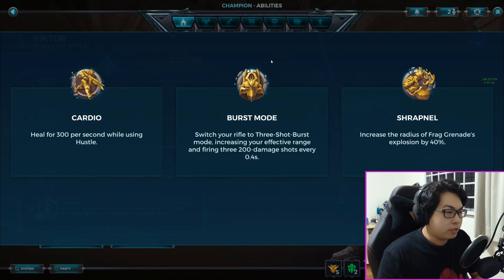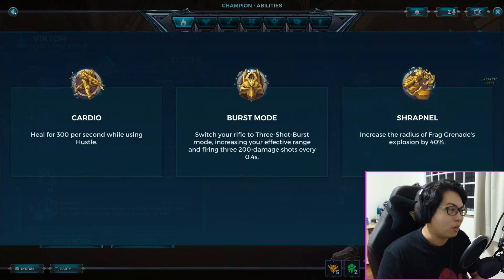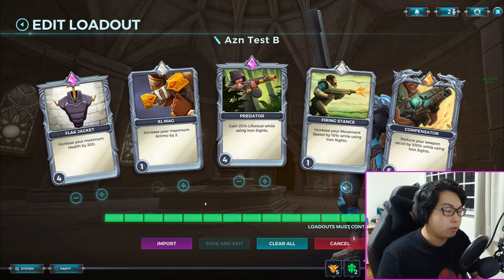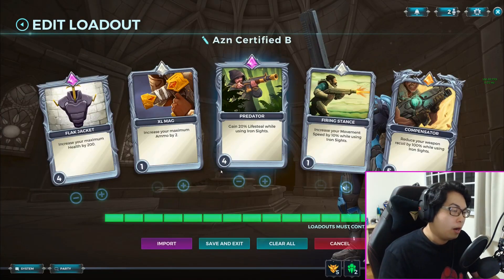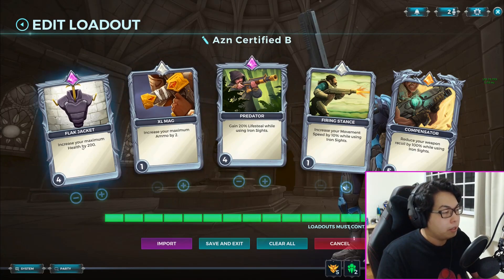With Victor I like to use burst mode - there are no other viable options in my opinion. Shrapnel is okay but it's a very odd build and I do not like it. I find burst mode to be the most accurate and to have a very good TTK - time to kill. The build I have is called AZN Certified B, which stands for Asian Certified Burst Mode.